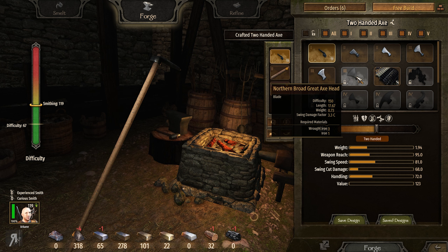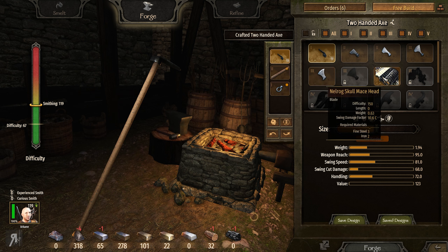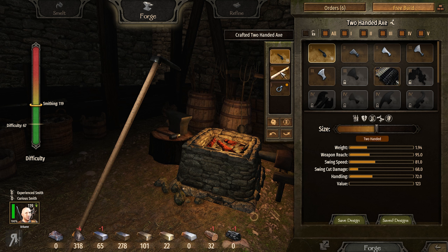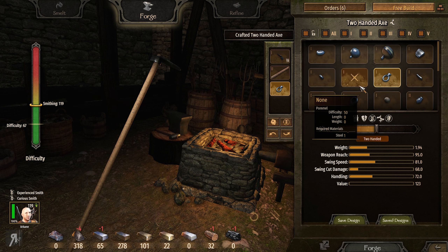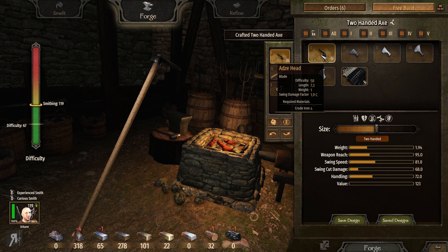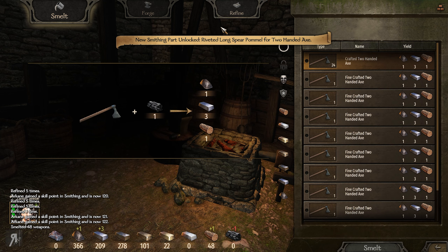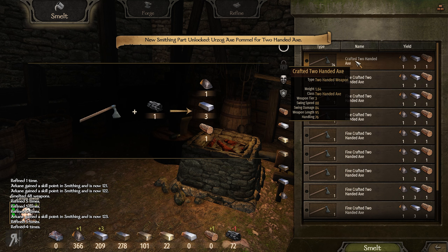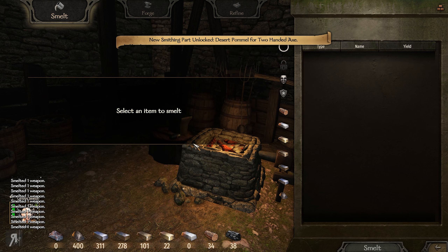I'm not entirely sure why, because I am only making and smelting two-handed axes. This was the only axe head I had available for the entirety of the time up until just before I started recording. Then all of a sudden I started getting axe heads unlocked. Everything else — the pommels and handles — look at how many I unlocked. Huge amounts, and this was the only axe head. I found that absolutely ludicrous.